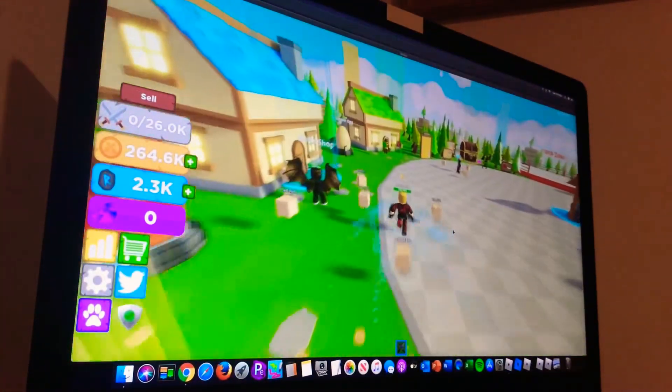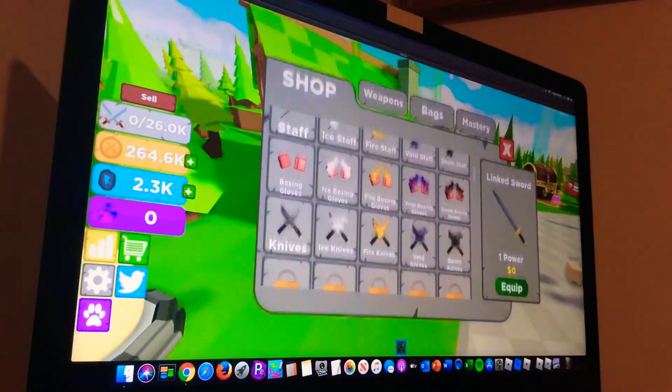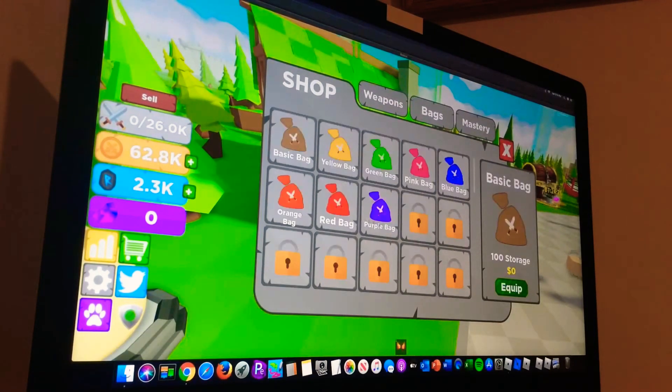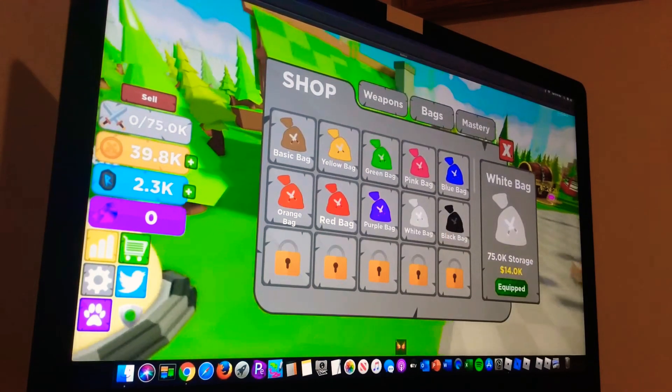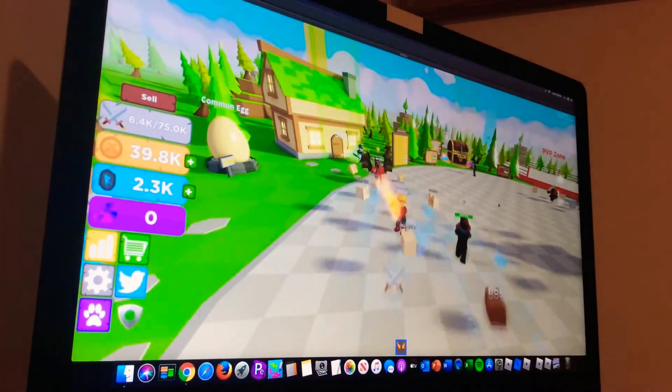Alright, so 250,000. Let's go buy some swords, and knife as well. I want one of the fists. Let's go buy a better bag — purple bag. Let's go buy some 5K weapons. We did 2.1K power per click. Nice.